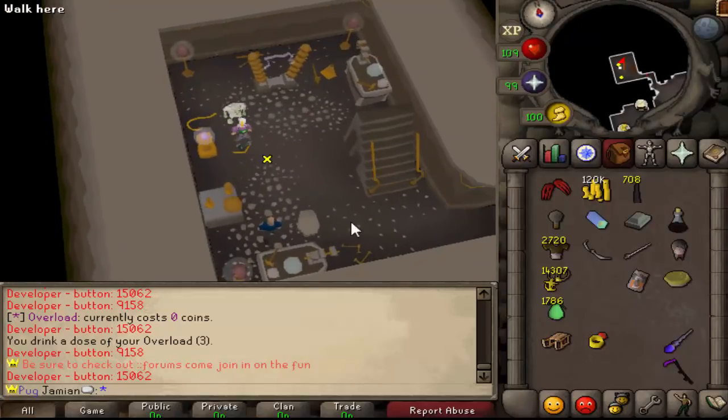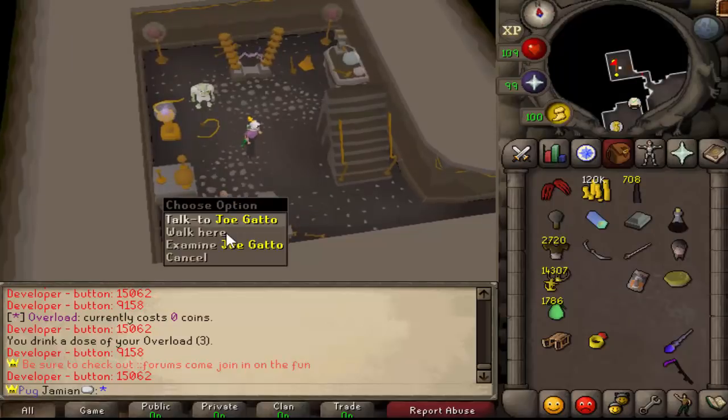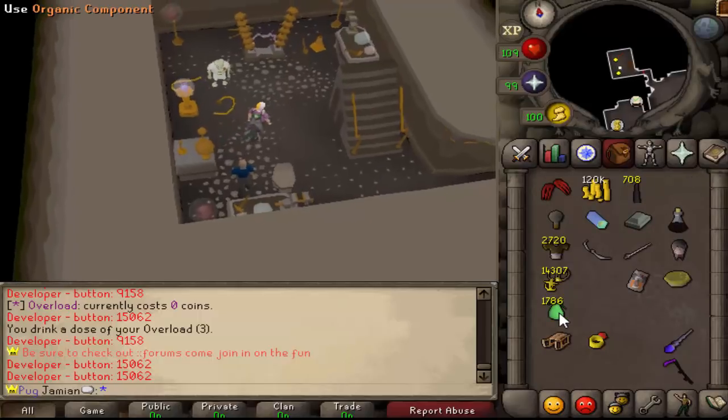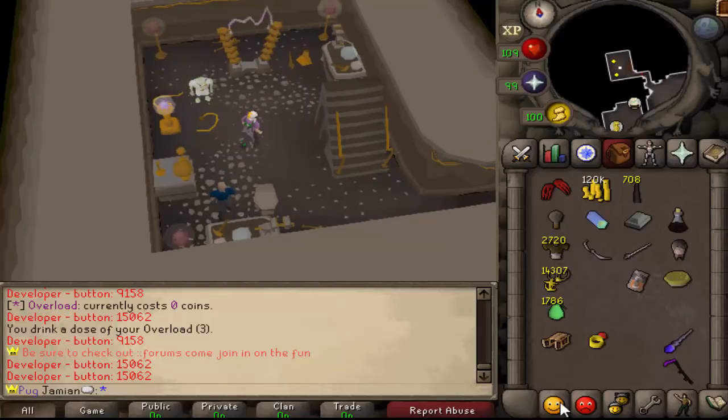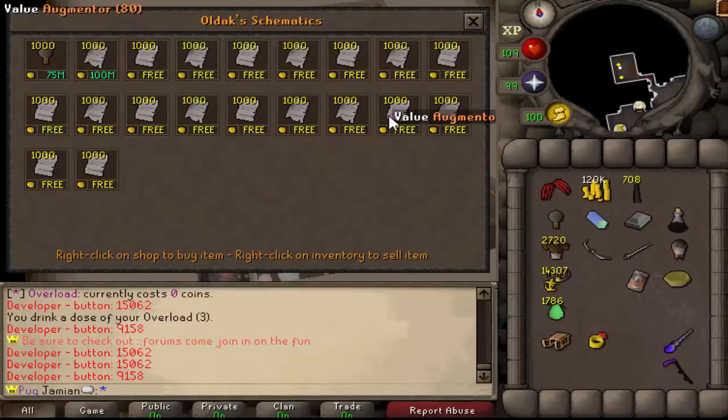To get started: you need 80 Cooking, come to the invent area, type 'invent,' go to the shop, buy a device, and you can start collecting components. The skill interface isn't available yet — in the next episode it should be added and I'll show you how to train it. You do get experience from making the garden pie or any other schematic item, and once you're level 80 you can make augmenters.